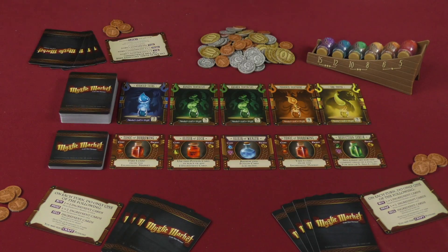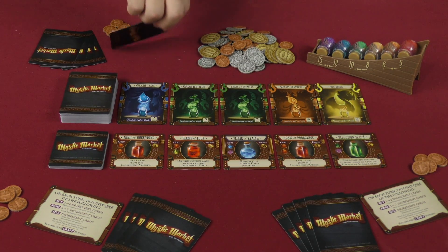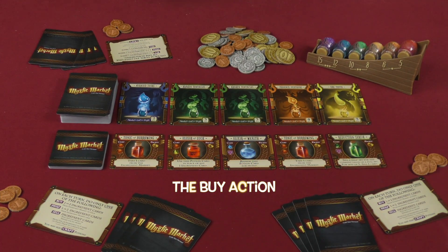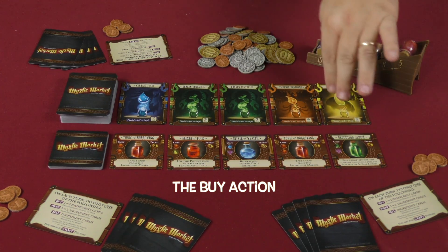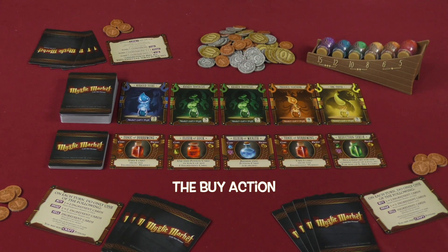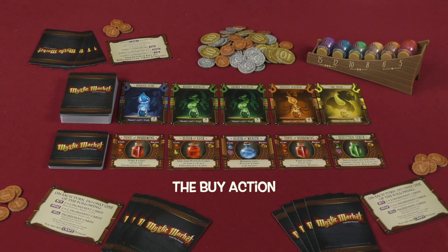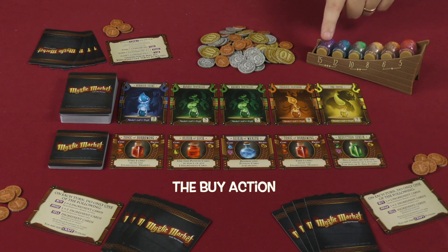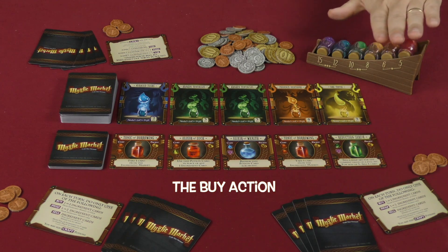You can craft and use potions whenever you like on your turn, but your turn consists of doing one of the following things. When you buy things on your turn, you can purchase one or two ingredient cards either face-up from here or from the top of the deck. When you purchase them face-up, you use the bracketed dots on the ingredient holder. Blue and purple cost three coins; green and yellow cost two coins; orange and red cost one coin right now as this market stands.